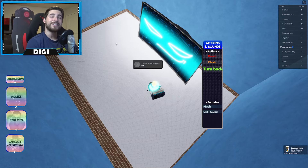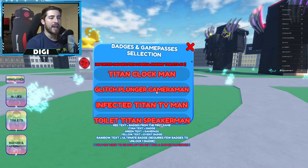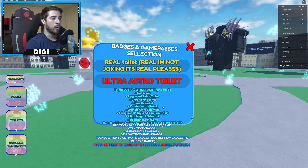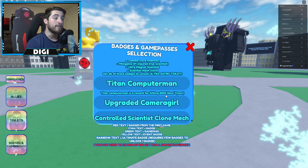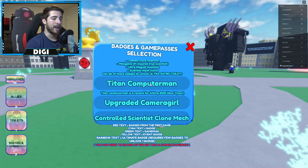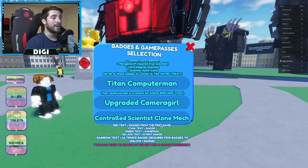Interact with the 'E' prompt and after holding down E for what feels like 200 years, that's how you get the badge. Make sure to leave and rejoin the game to check out the badge morph, which is Titan Computer Man. This is for reaching 2,500 likes.